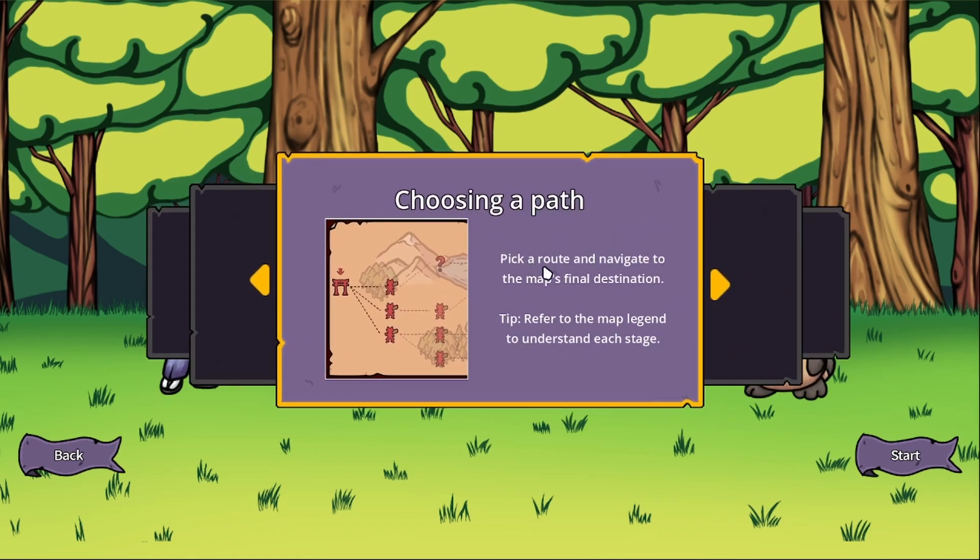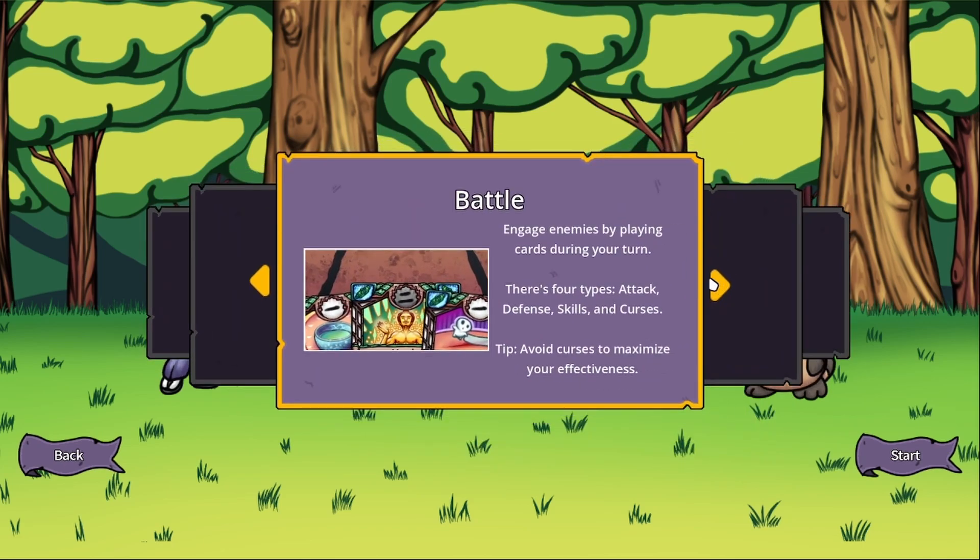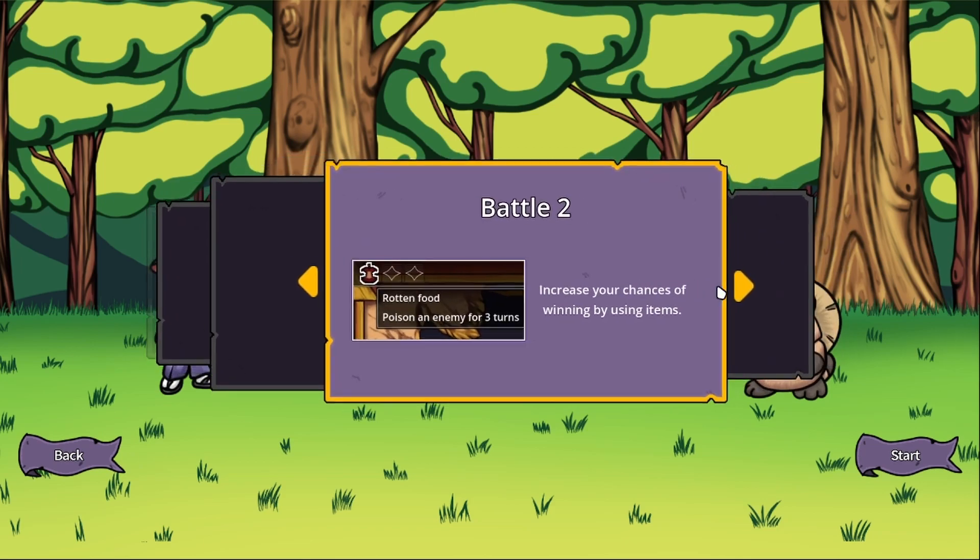Choose a path — pick a route and navigate to the map's final destination, and refer to the map legend to understand each stage. Perform quizzes to earn energy and turn modifiers. Tip: a correct answer reveals the enemy's intent. And in battle, engage enemies by playing cards during your turn. There are four types: attack, defense, kill, and curses. Avoid curses to maximize your effectiveness.